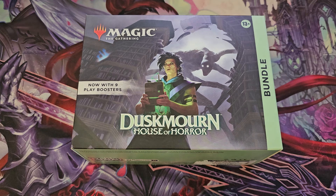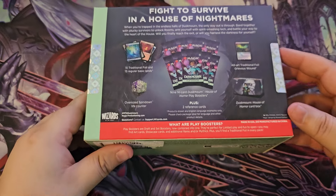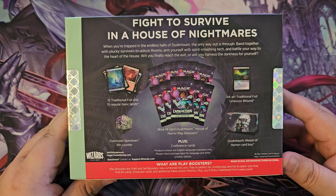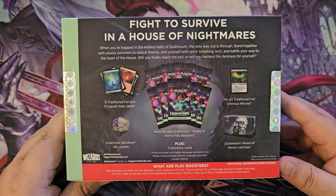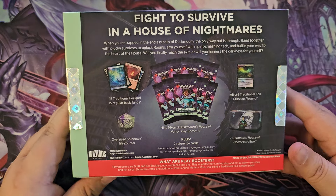Hello, we're back again. We got a Dusk of Morn House of Horror bundle with nine play boosters. It comes with 15 foil and regular foil basic lands, a new alt art for Grievous Wound, obviously the box and nine play boosters, and a cool new spin down.